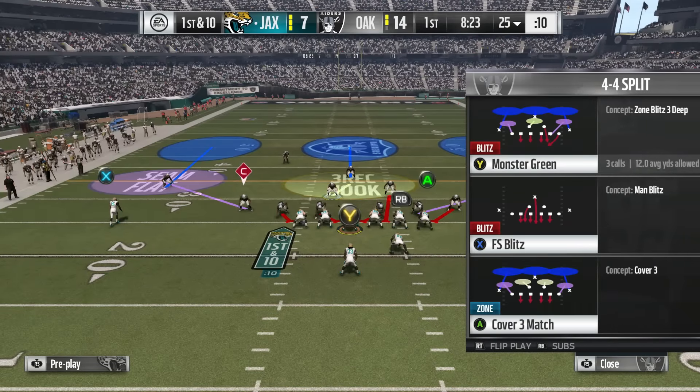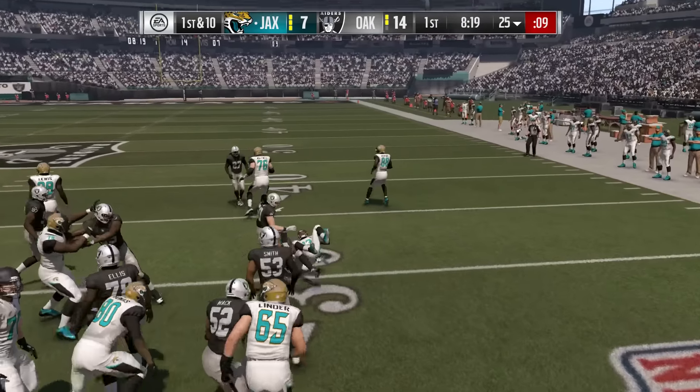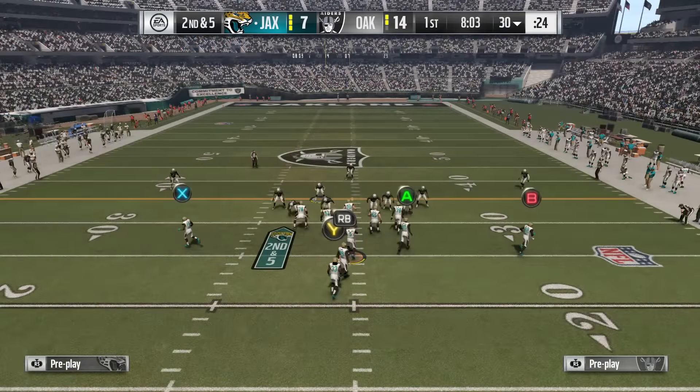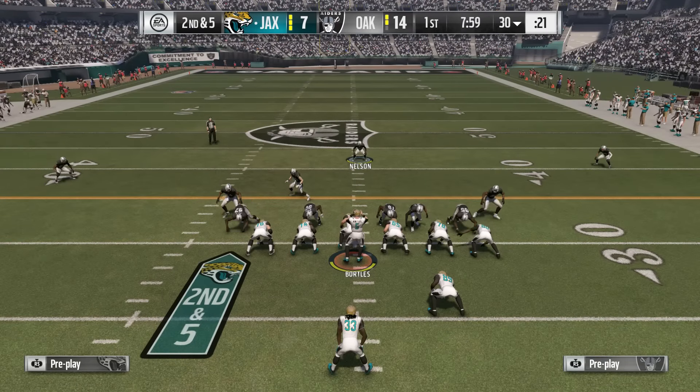The key is getting your defense aligned correctly. If you leave the auto flip play settings on, you'll never be in that position. The game will line up to the strength of the formation, but if you turn that off, you'll have to do it manually.